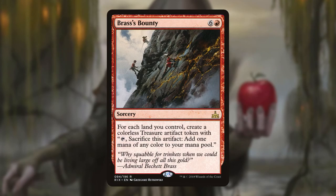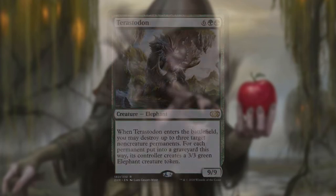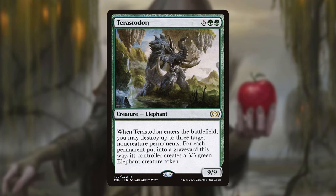Brass's Bounty is a sorcery that gives us Treasure tokens depending on the number of lands we control. These are great in that they not only serve as a way to ramp us, but sacrificing them for mana also triggers Corvold — so we can generate mana, make Corvold bigger, and draw cards all at the same time. Finally, Terastodon is a 9/9 Elephant that blows up three non-creature permanents when it enters and replaces them with 3/3 Elephant tokens. We could use these to deal with problematic things our opponents have, or blow up our own stuff to trigger our own effects and give us more creatures.